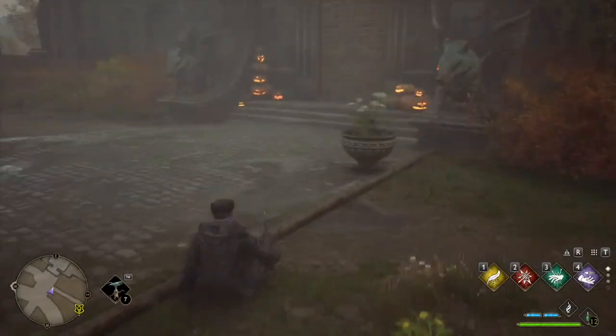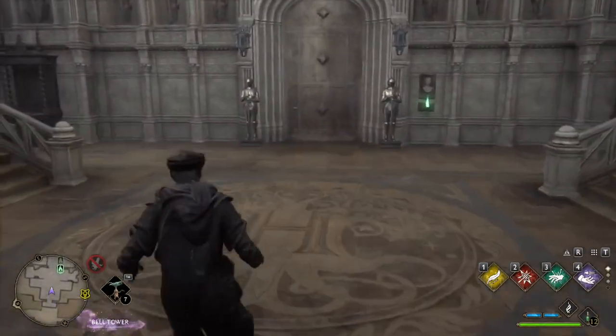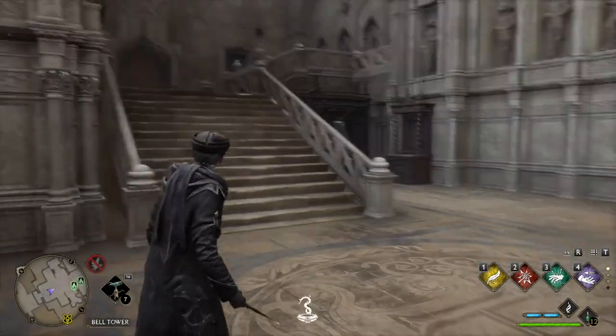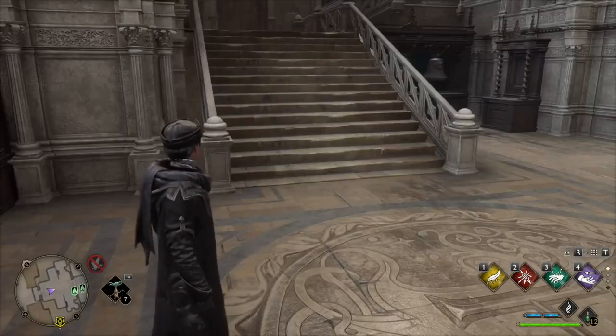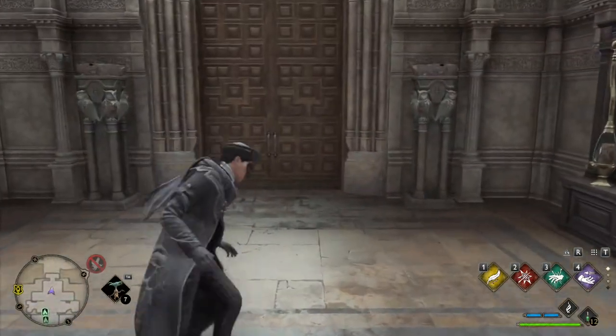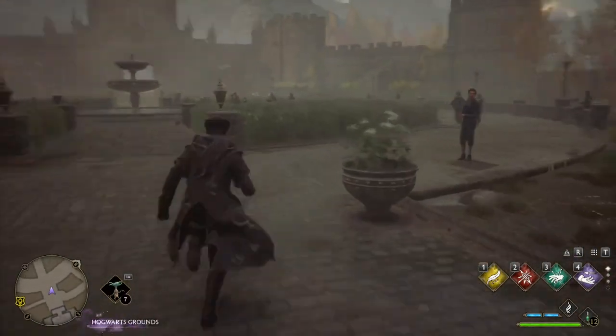We're just gonna head back inside the castle here, and if you notice when I come into the castle in the bottom left hand corner by my map, there's that little wind creature with the red mark across it, and when I come out it gets removed.